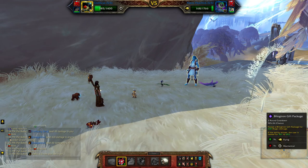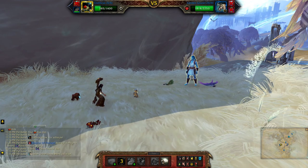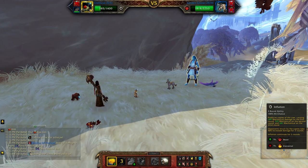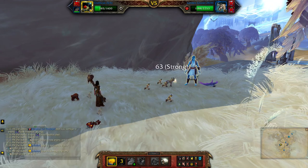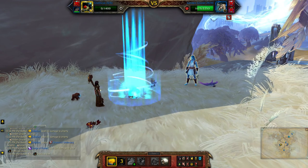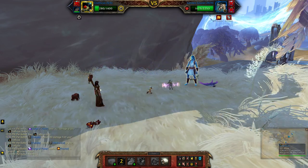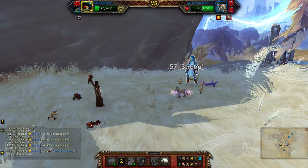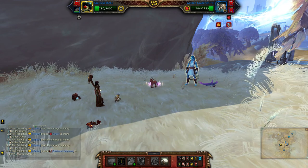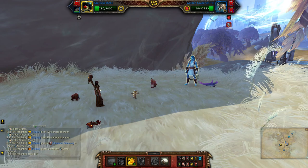With the first pet, use Blinktron Gift Package. If that doesn't finish him off, use Inflation. And make it rain.